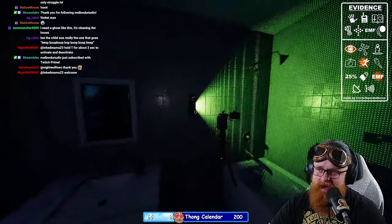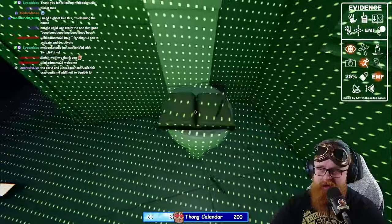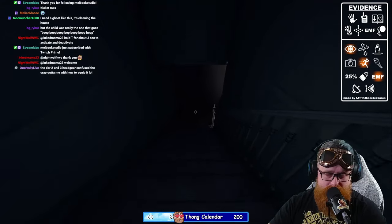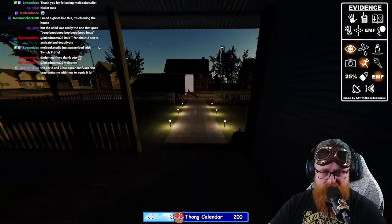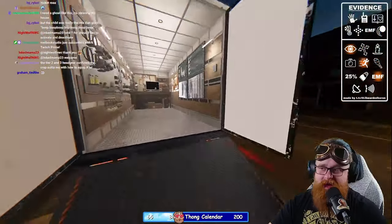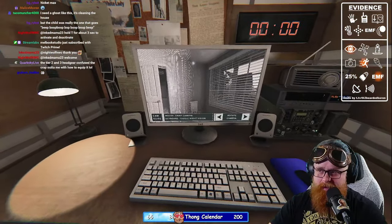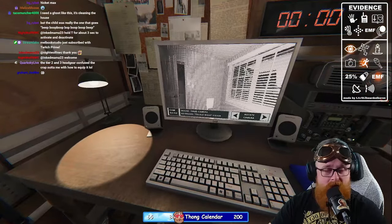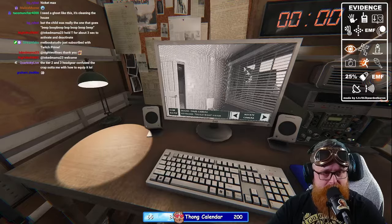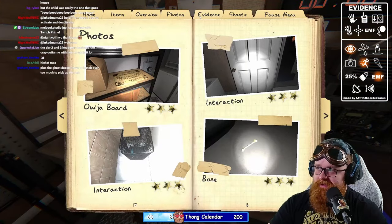I like to set up the dots behind the camera — it moves side to side, back and forth, and covers the room. We're going to put the tier three ghost writing book onto the toilet. When we go back and check the camera in the van, we'll be able to tell if there is ghost writing. If you're playing with friends and somebody's watching the cameras, they'll see it. If the ghost writes in it, it'll lift the book off the toilet seat, write in it, and set it back down.